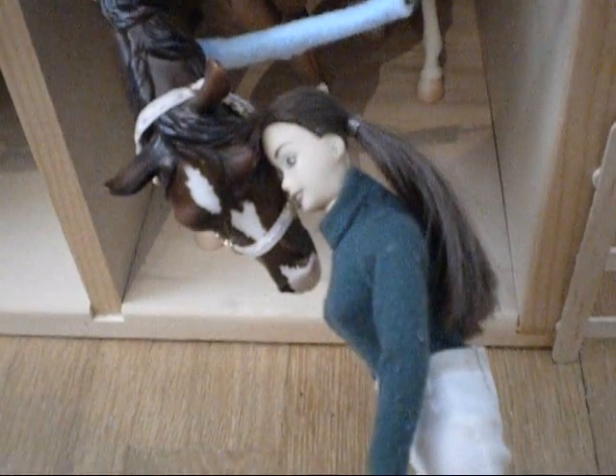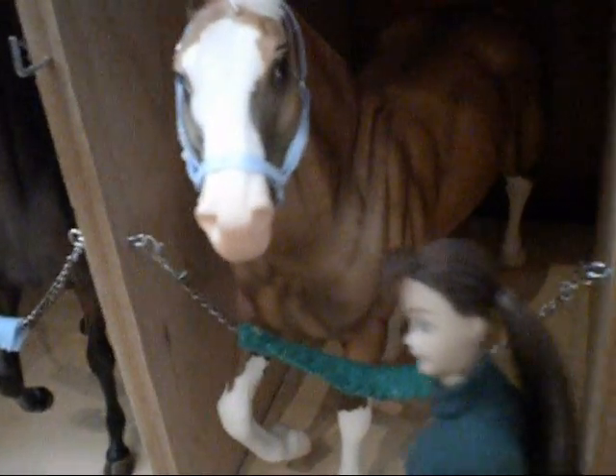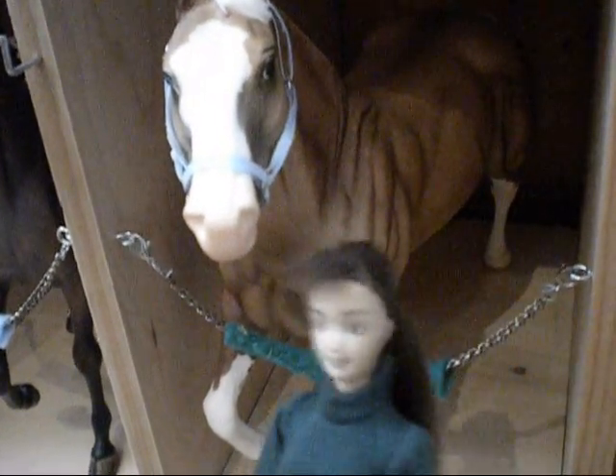First, we have Ithaca, our cute little Arabian — she's adorable — in stall five. Stall four, we have Aeneas, our big quarter horse. He's a western horse, so I don't ride him.